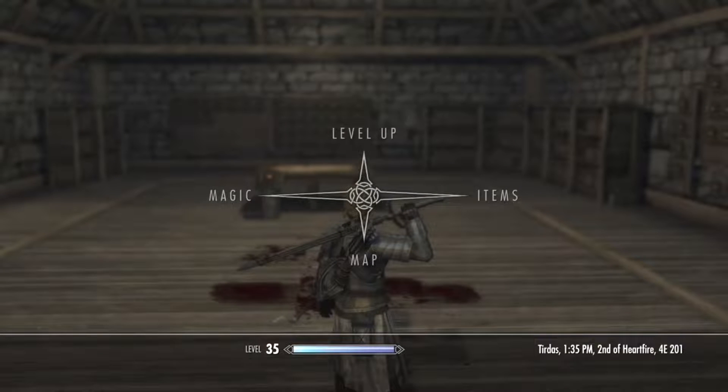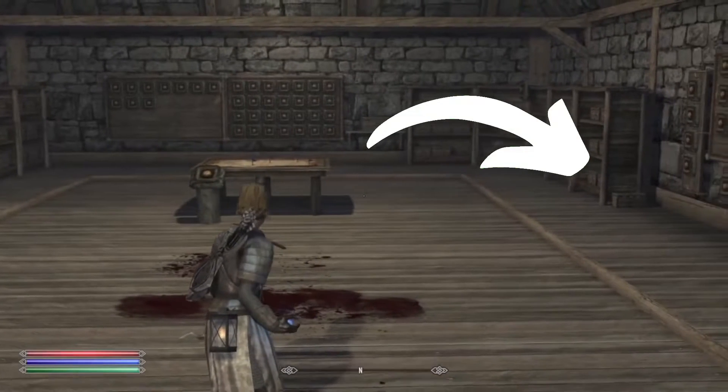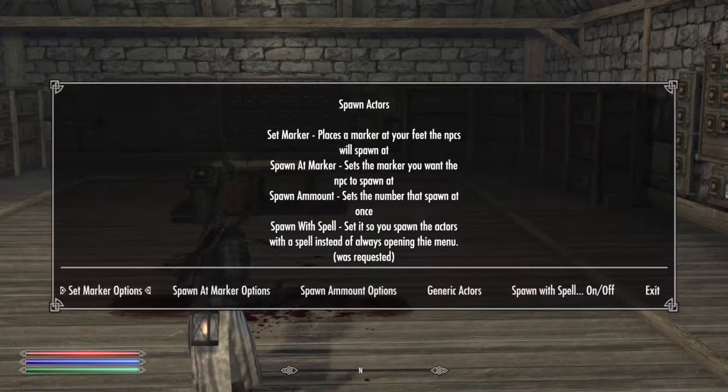To perform this trick you need to grab 2 spells: Cheat Spawn Actor and Cheat Follower, both located in the same chest inside the Cheat Room. Use Cheat Spawn Actor first and set the Marker and Spawn at Marker options to 1. For spawn amounts, I'd probably suggest 1 just to practice.